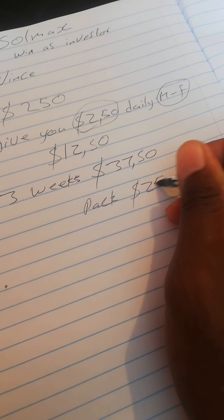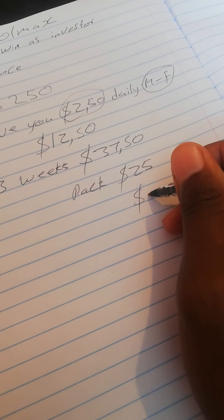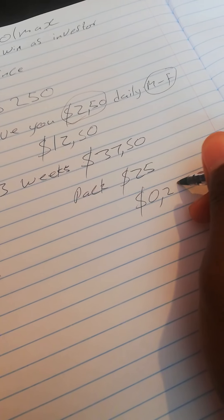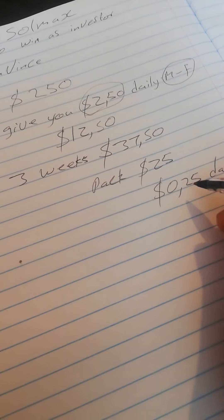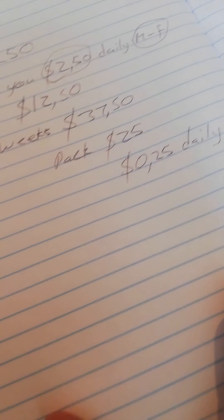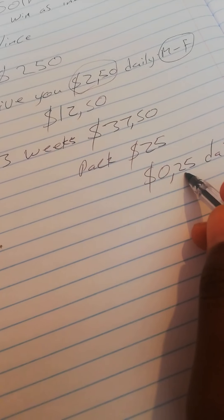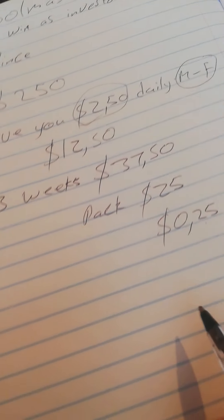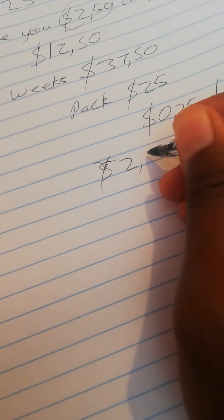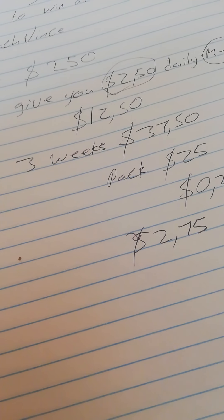Remember, the twenty five dollar package — it will give you twenty five cents daily. So if it gives you that daily, you will add this to your two dollars and fifty cents, meaning now daily you'll be getting two dollars and seventy five cents.